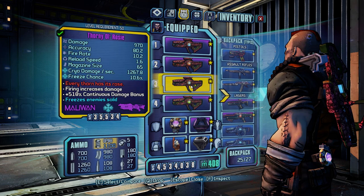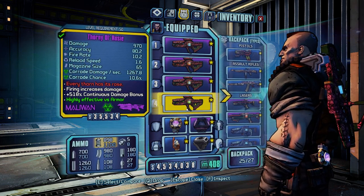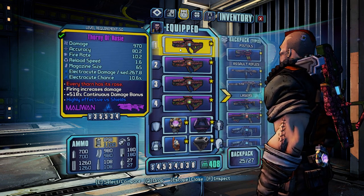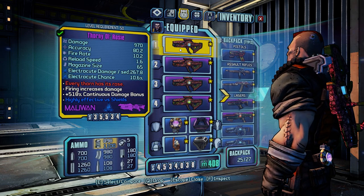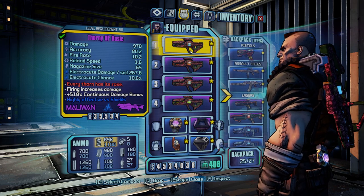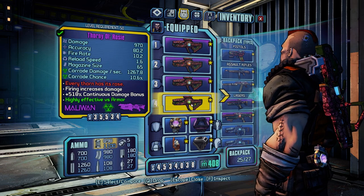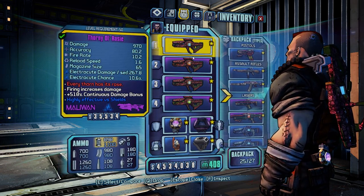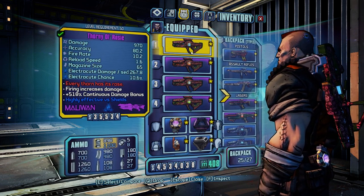It does come in all 4 elements, so you can get it in Shock, Fire, Freeze, or Corrosive. If you want to get all 4, you do have to reload your saves, or Dash Board out if you're on 360, because you'll only get it once. I wanted all 4, so I reloaded my save. Personally I think Shock is the best one, but they all are absolutely, incredibly overpowered.